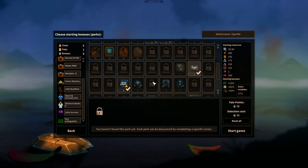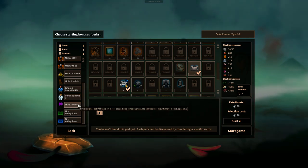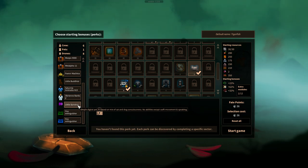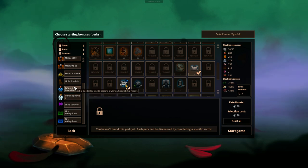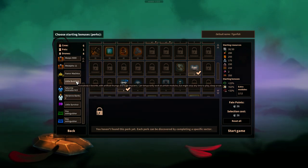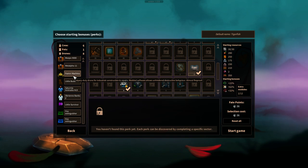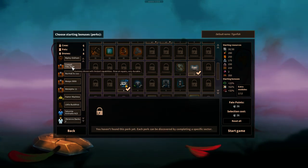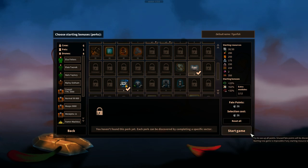So here we go - we've got 6 crew, 1 pet, 8 drones. We are a ship full of drones. We have our little survivor digital pet, the swearing robot, two fire extinguishers, our two new recruits, Little Buddhist the pet cat with evolved thumbs and brain, our repair bot, four default gunners, and four default crew members. Let's go ahead and start our game.